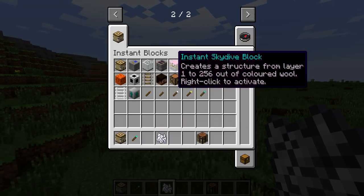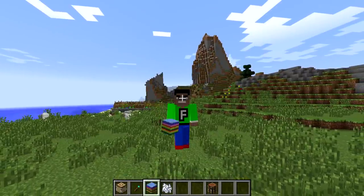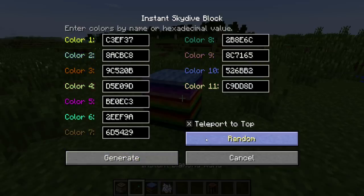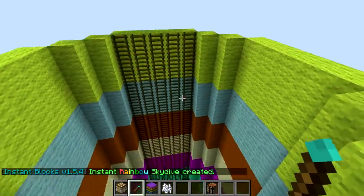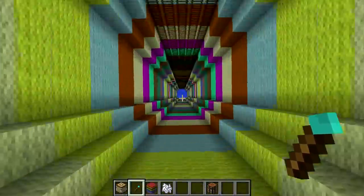So we have an Instant Skydive Block — creates a structure from layer 1 to 256 out of colored wool. Not sure why you would want that, but we're gonna give it a go. Look at that, it's just colorful. That's actually cool, I like this block. Let's place it down — boom. We can actually change the colors! I'm just gonna do random and then create. Oh my goodness, what?! I just created that in one second! Let's jump down — that is actually so cool, and trippy as well!